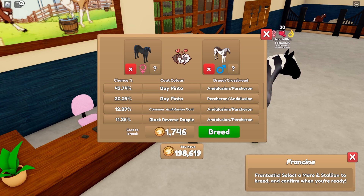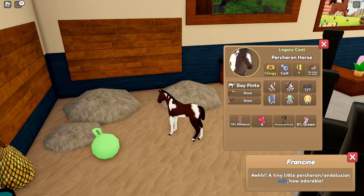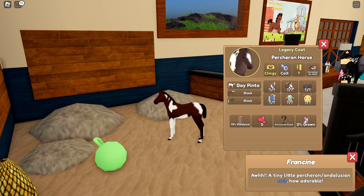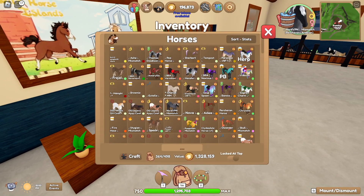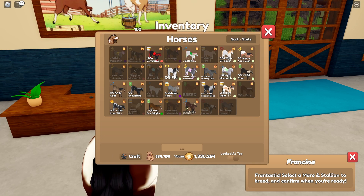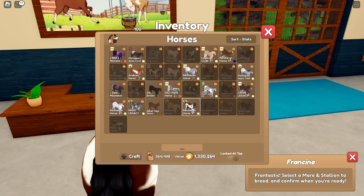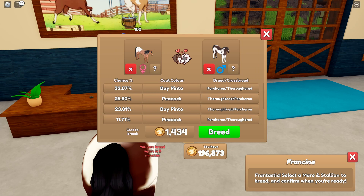Alrighty, I am back after the time is up, and I'm going to breed these two. Hopefully we get something good - chances are we probably won't. You know, I can admit when I'm wrong. This is good, this is nice. We have the Bay Pinto coat on a Percheron - that is what I call a win! Come here, we're going to grow you up immediately so we can breed you. I forgot they moved the potions down here. I'm going to breed you with... I'm being very indecisive. I'm just gonna go with this one that we just got. I will see you all in a few minutes.